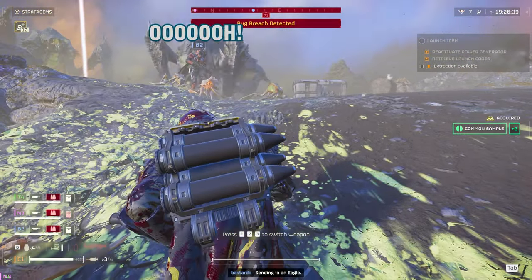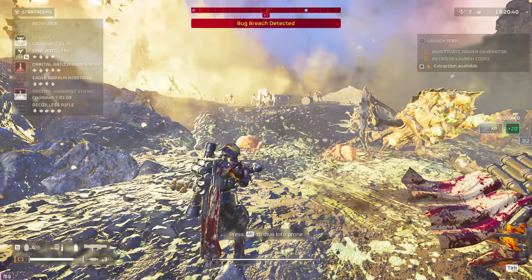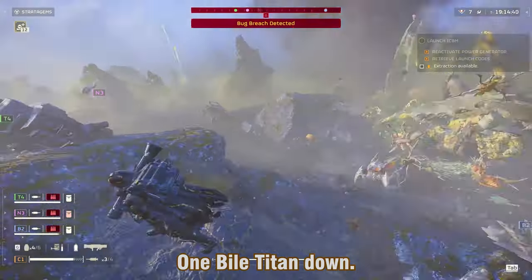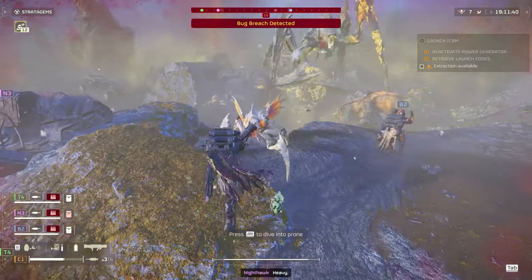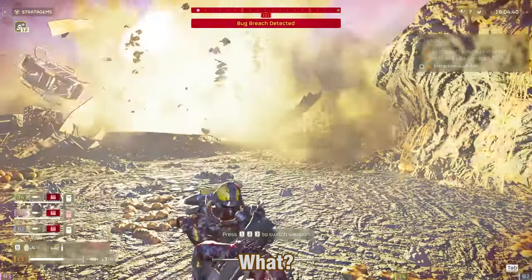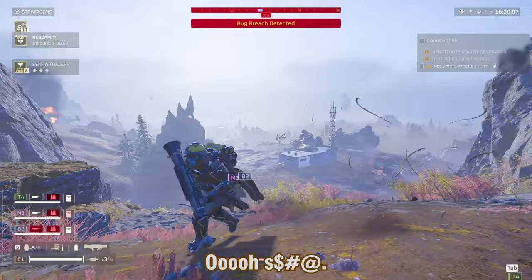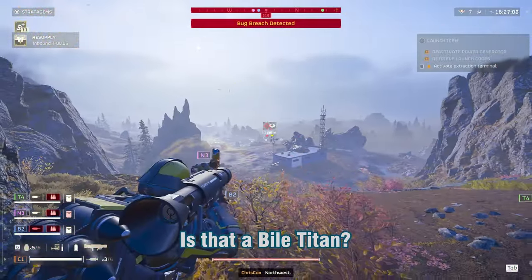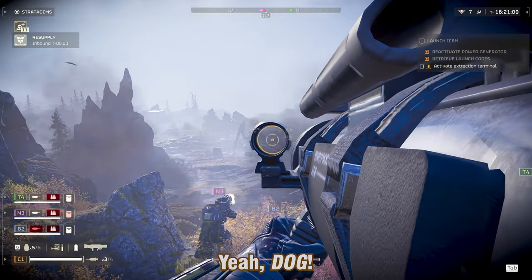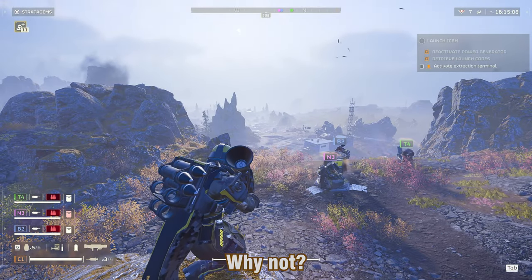Oh, it spawned next to you! Did I hit the Bile Titan? No, I did not. One Bile Titan down. Run away! Wait — it's dead. I killed it. I hit it in the chest and I killed it somehow. Is it a Bile Titan? Yeah, I think I can snipe it from here. Both of them are sniping it with the Blitzer — why not? It's infinite ammo.